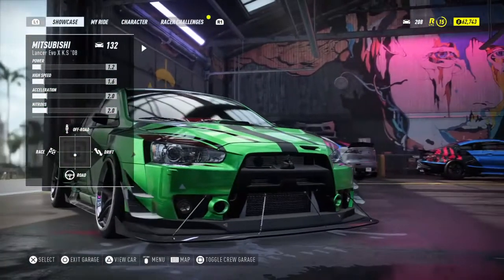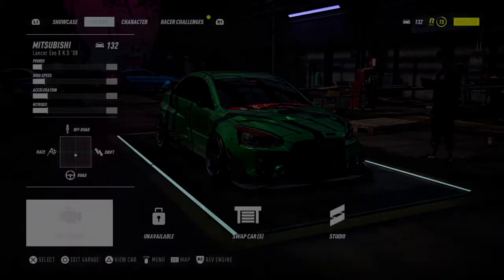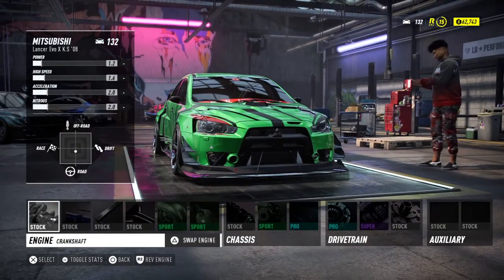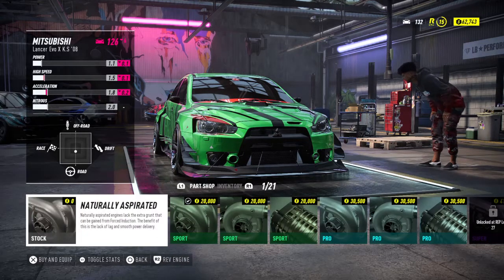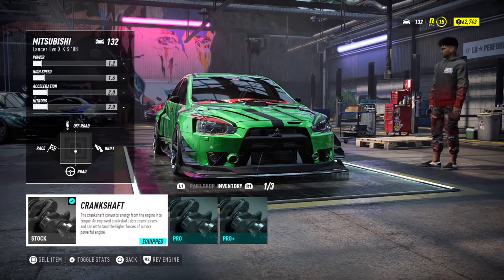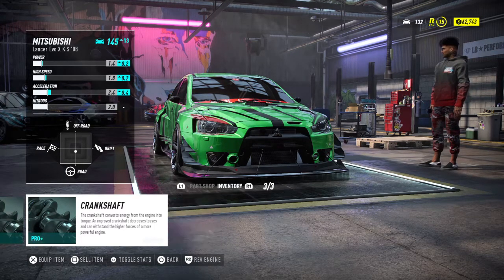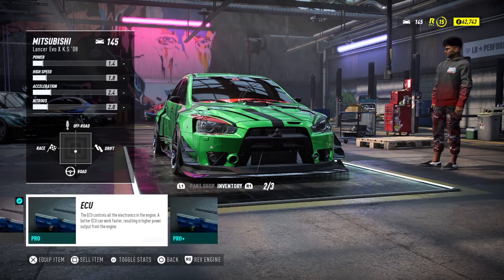Now go back to your showcase and pick which car you want to put those parts into. I'm gonna pick the Mitsubishi — select, then customize. Do the same thing: go to Performance, then Engine. You see it has all stock. I click on the engine and there are my two crankshafts — one pro, one pro plus — the ones I unequipped from the BMW. I can equip the pro plus, and now that part is in my Mitsubishi.